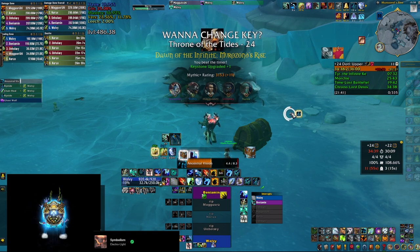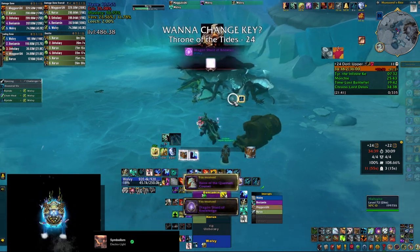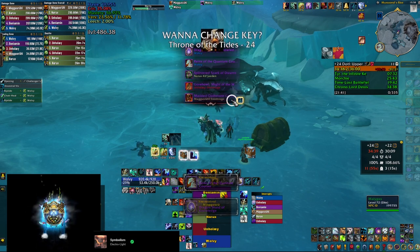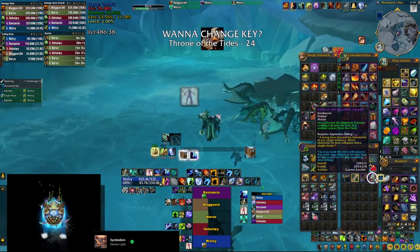It has a chance to drop 1 in 4,000 from one of the Time Walking Dungeon bosses. There's another way to get it, and that's from the Quantum Courser, which is a mount you can get from the last boss in Megadungeon Thrice. It can turn into any one of the mounts that drop in dungeons, plus the Infinite Time Reaver.